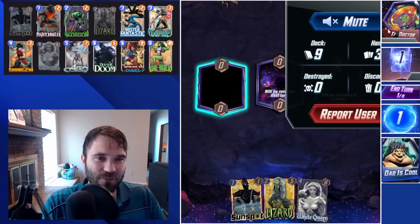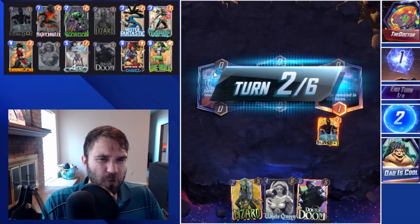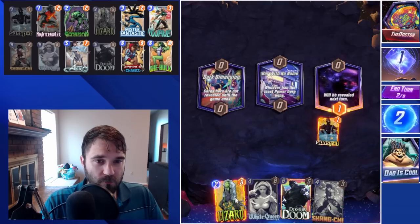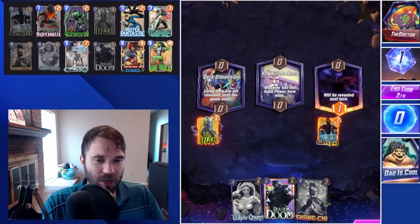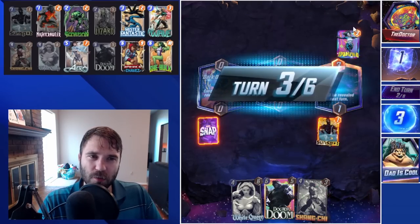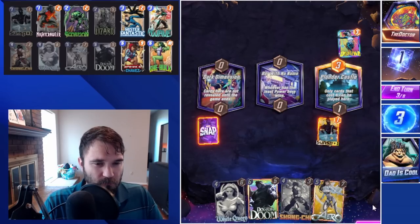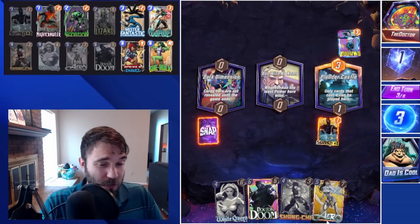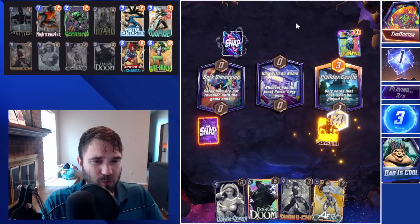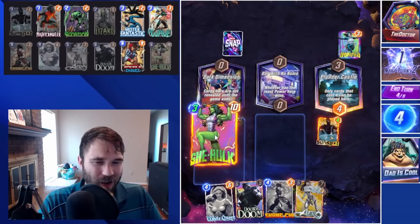First up we have the Doctor — the good doctor. We don't know what they're running. They're not running Thanos, so odds are it's Shuri. We dodged the Bar with No Name, which is decent for us. I'm going to hide the Lizard into the Dark Dimension. Odds of them capping it out are pretty low. They run a Domino. Blunder Castle is the last lane, so we're pretty comfortable there. We could eventually do a Doctor Doom to spread power, but that would hurt us here. I almost want to snap, because Domino is often in a Silver Surfer build and other things that are just not quite optimal most of the time. They snap into us.